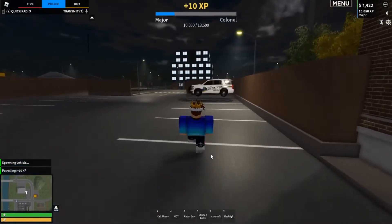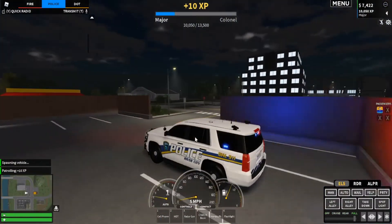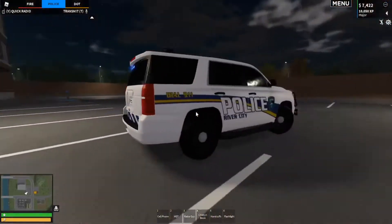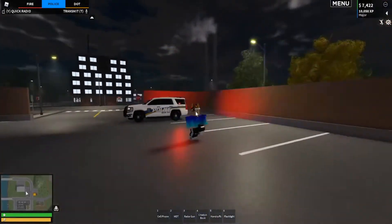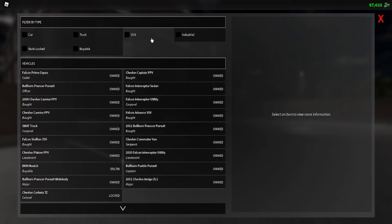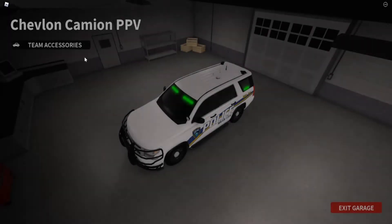You need to click Exit Garage or Back Exit Garage, then spawn the vehicle in. And there you go — that's what the newer update looks like. I think that's pretty much the main update for PD team. Let me know if they added anything more or if I'm missing something.